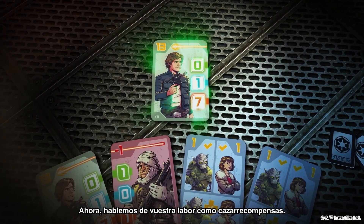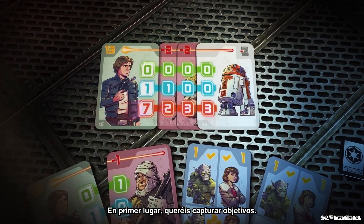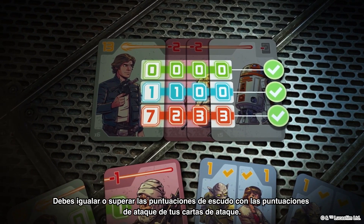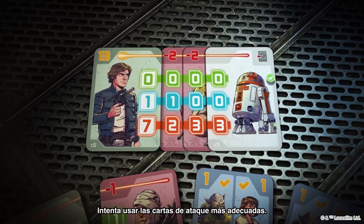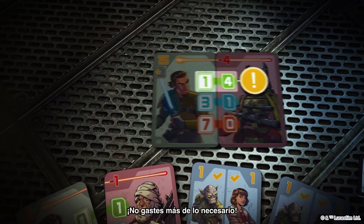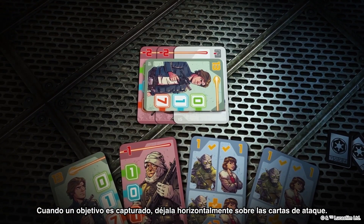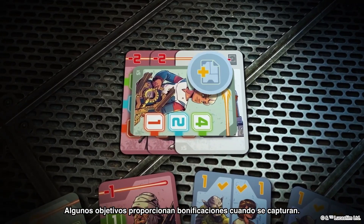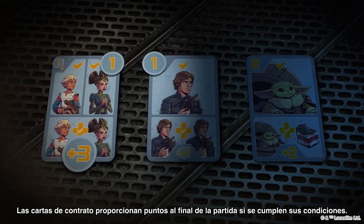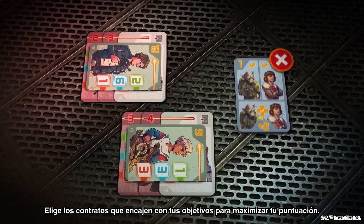Now let's talk about your objectives as bounty hunters. Firstly, you want to capture targets. Targets have shield values; you must equal or exceed the shield values with the attack values on your attack cards. Try to choose appropriate attack cards — there's no need to overcommit. When a target is captured, lay it horizontally on top of the attack cards. Some targets earn you bonuses when captured. Next, there are contracts. Contract cards award points at the end of the game if their conditions are met. Choose contracts that fit your targets to maximize your score.